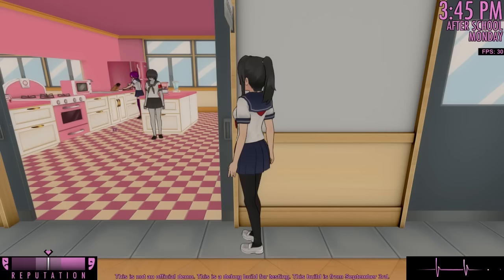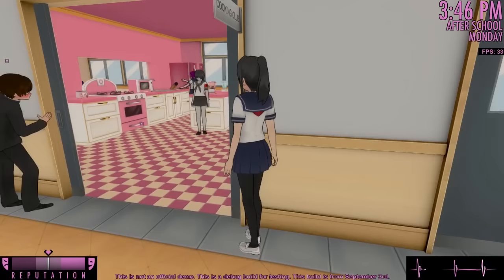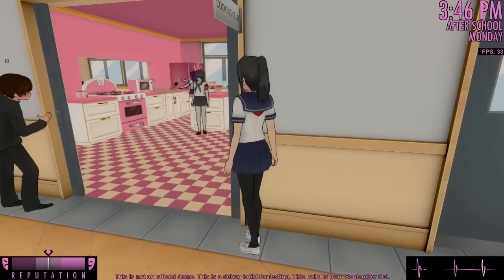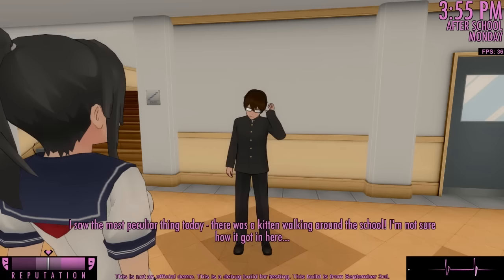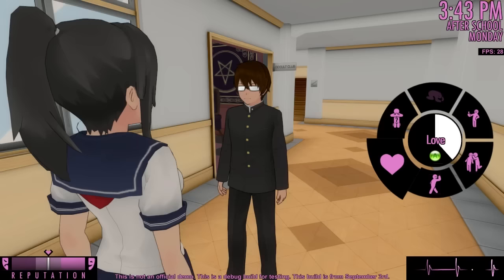In order to eliminate any rival by pairing her up with a boy, you will first need to find out who has a crush on her. You will need to stalk your rival until you notice a boy gazing at her for an extended period of time. This person is your rival's suitor. The next step is to speak to them and perform a task for them so that you can gain their trust.